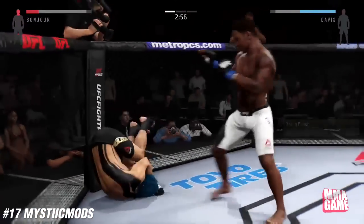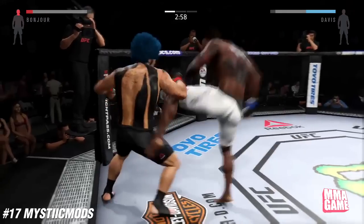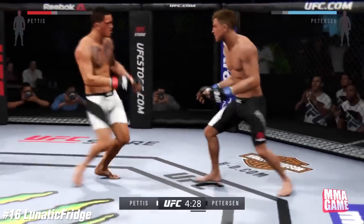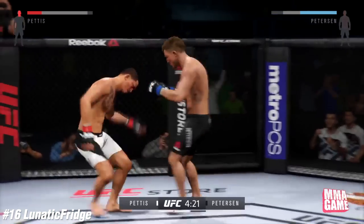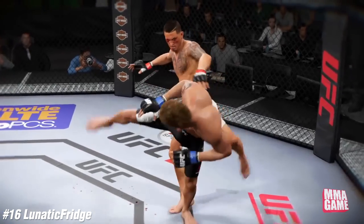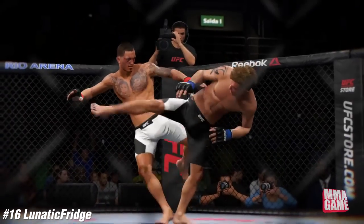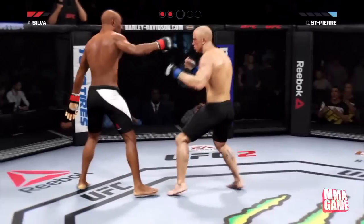Number 17, it's Mystic Mods — he's got the Crazy Calf, and the Crazy Calf goes down off the cage. Just absolute chaos in this clip. Oh my gosh, insane. Number 16, it's Lunatic Fridge — gets rocked, then gets rocked again, and lands a flying knee. He's still standing — a double knockdown KO, one of my favorite types of chaos. Sits him down, but also falls down himself in the process. Wow, double knockout — insane.